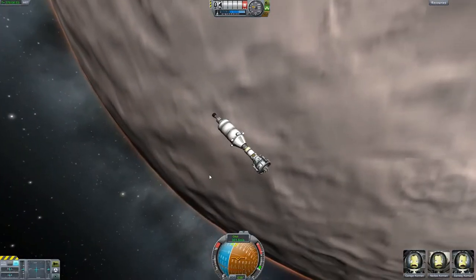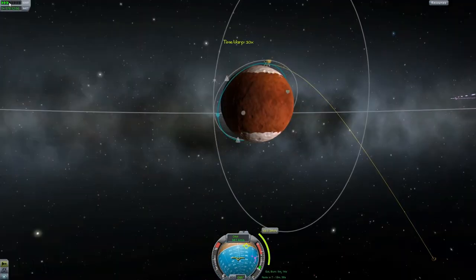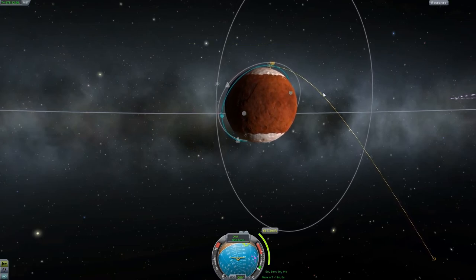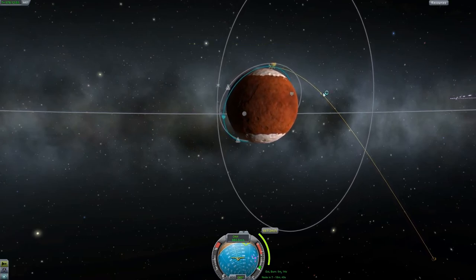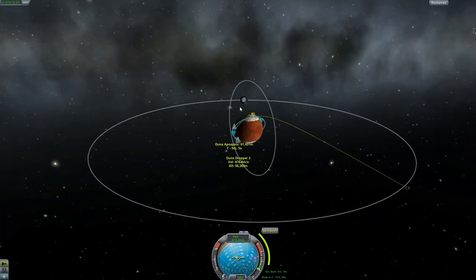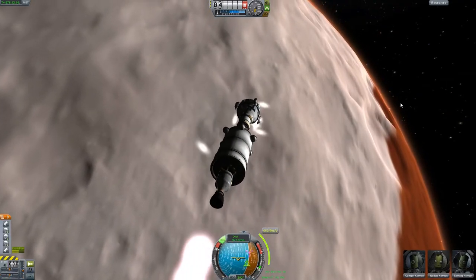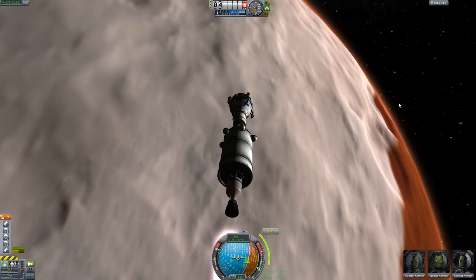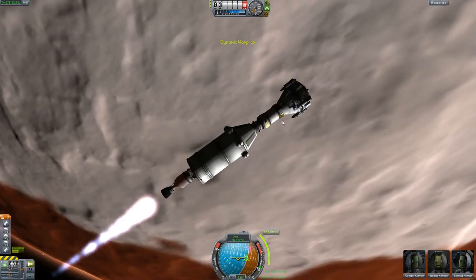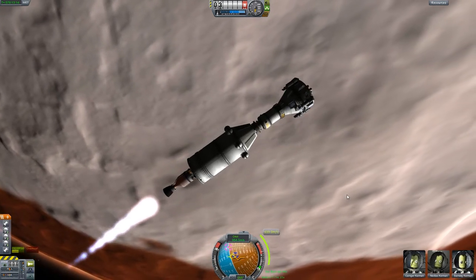Because the game was running at two times speed and I didn't even realize it. So I have my maneuver node here. I'm very close to an intercept with Kerbin, but I'm going to worry about it when I'm in solar orbit — actually getting the encounter. I would like to get this done first and just get out of Duna orbit.